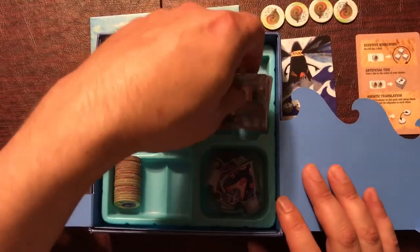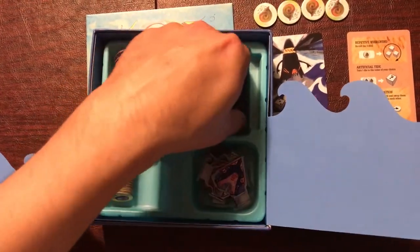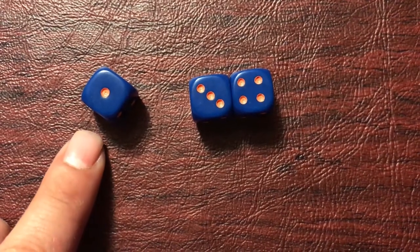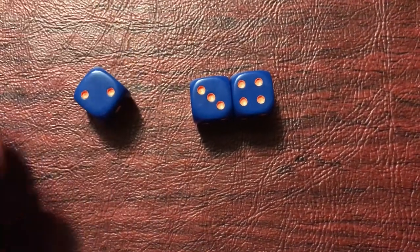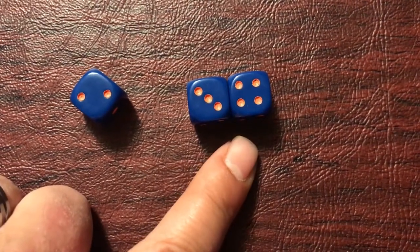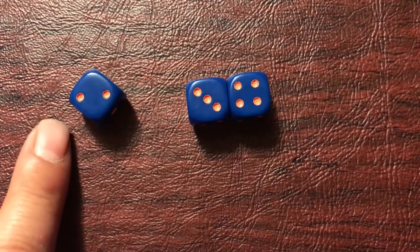There's one last important thing we forgot from the box, and that's the dice. The dice in this game are not normal six-sided dice. They have two faces showing one, two faces showing two, and then one face that's a three and one face that's a four. So you're definitely more likely to roll a one or a two.